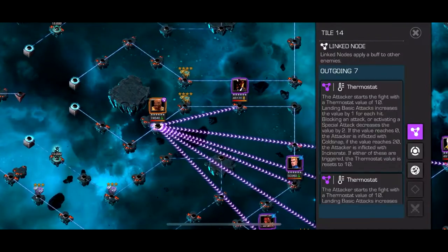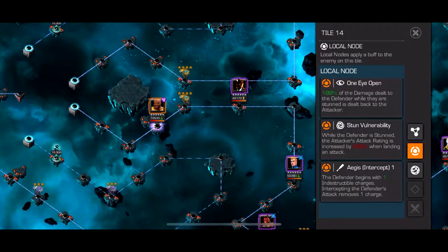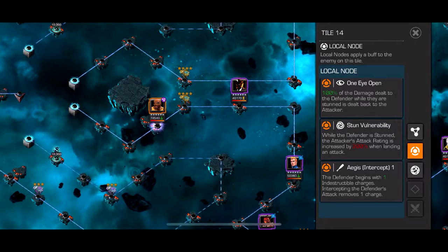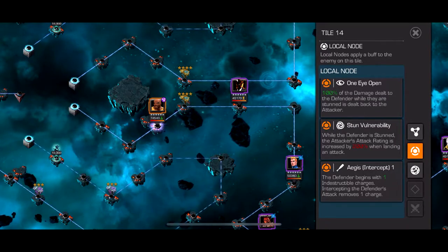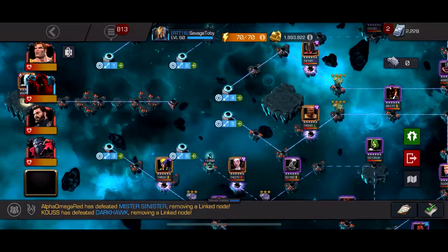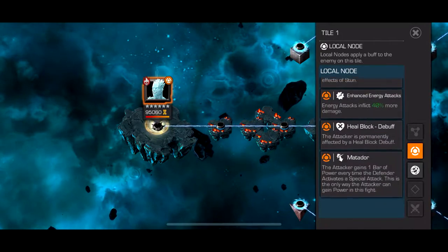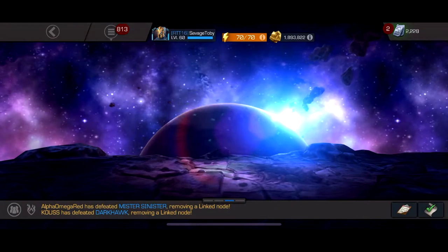The Luke Cage mini boss is actually one of the easiest — he takes 200% more damage when stunned, but 100% of that damage is dealt back to the attacker, so stun vulnerability is kind of a trap. With Namor you can just destroy him with all that extra damage. It also has Aegis Intercept, so intercept him once to do damage — not a big deal if you're in 6.4. The final boss Iceman is basically just a stun-immune Iceman with Matador; bring any Iceman counter like Ghost or Corvus and you'll be fine.